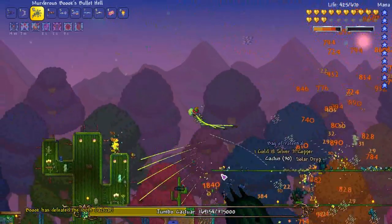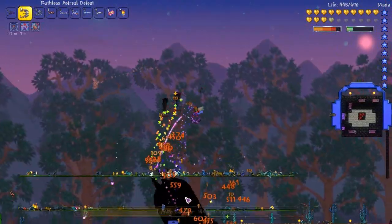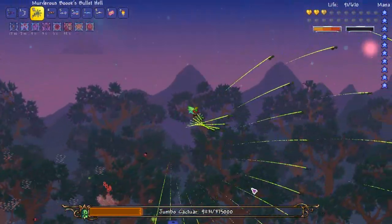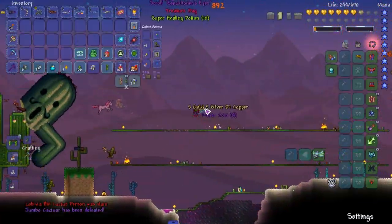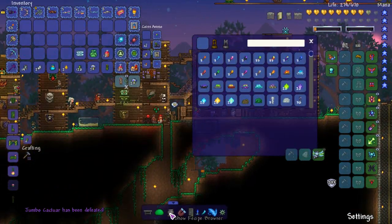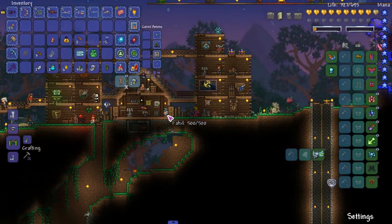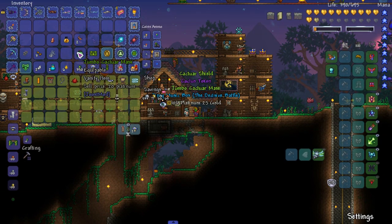Oh god, we gotta hit these things - these Hollowed Cactuses will one-shot me, they do a lot of damage. Let's use the Astral Defeat. I remember the void boat from Fargo's Mod but they took it out sadly. Barely made it out alive - we're gonna go for it. That was a close fight; the shitty arena doesn't help at all, but you gotta use what you gotta use.